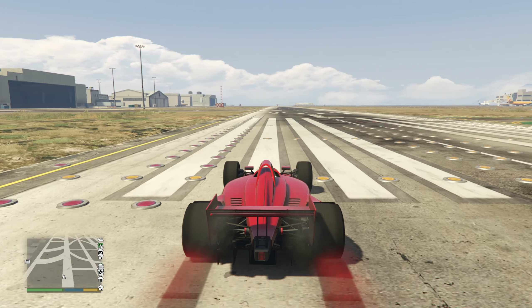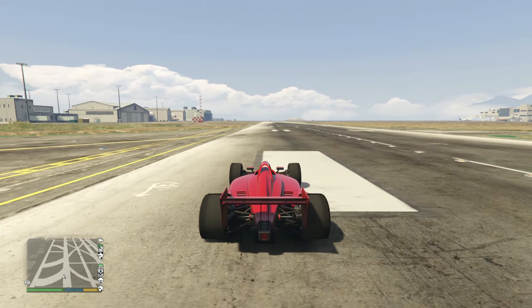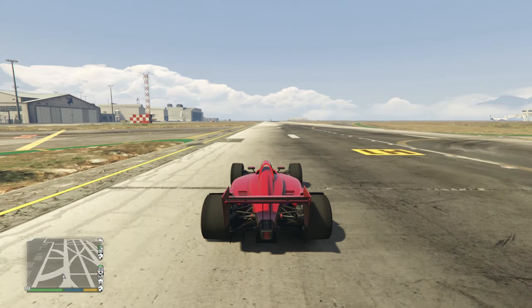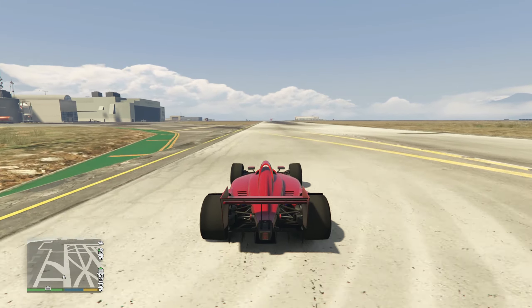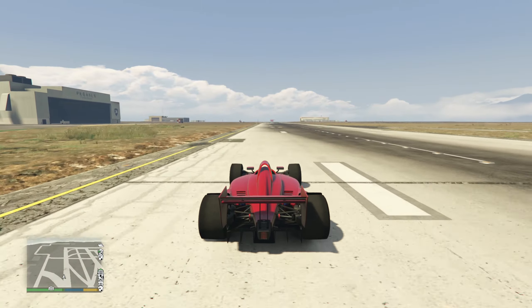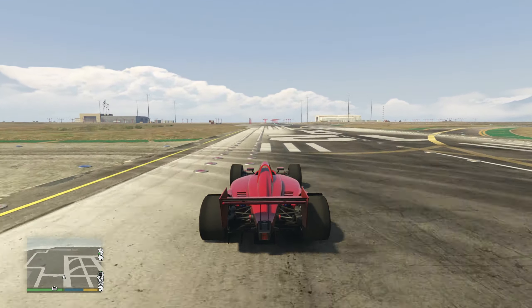Top speed on this vehicle — at least for an F1 — is not that great. It only goes a maximum of 120 mph, with an average of around 110. Hopefully at some point you'll be able to get the HSW upgrade, which would increase that top speed because it really needs it. Overall though, it gives you the max speed available in the game for now.